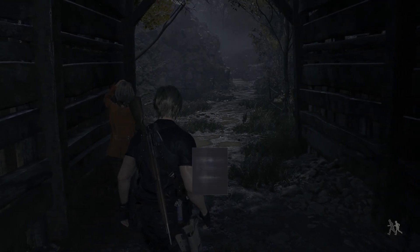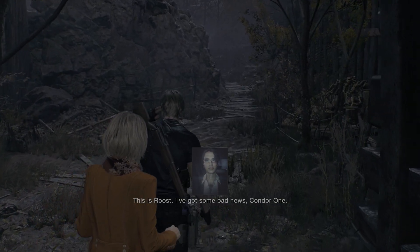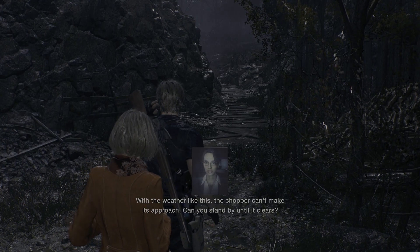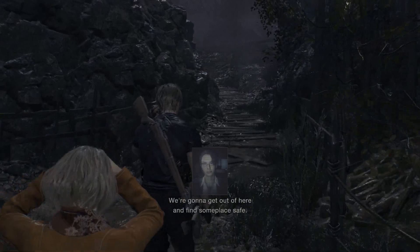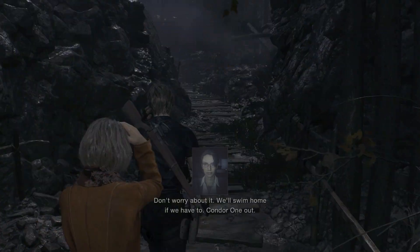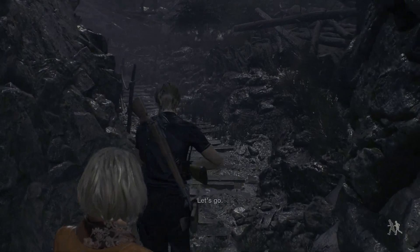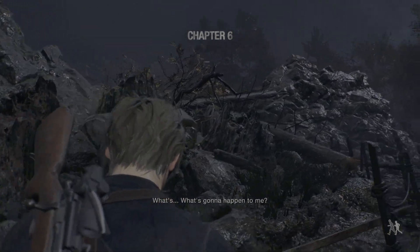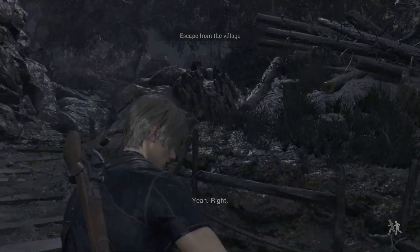I thought we were about to play as him for a second. Bad news, Condor One — with weather like this the chopper can't make its approach. Can you stand by until it clears? Negative, too dangerous. We're going to get out of here and find someplace safe. I'm sorry, I wish I could do more to help. Don't worry about it — we'll swim home if we have to. Condor One out. What's gonna happen to me? Let's just focus on getting out of here — escape from the village.